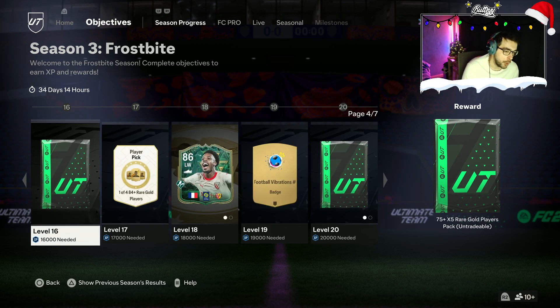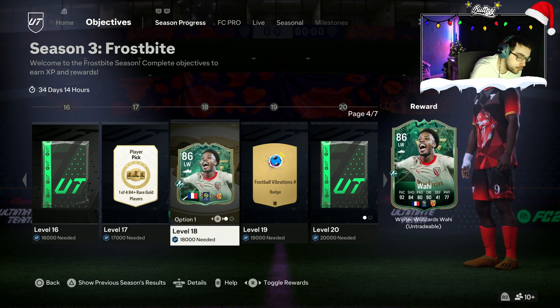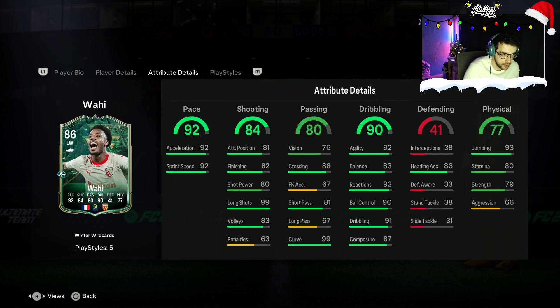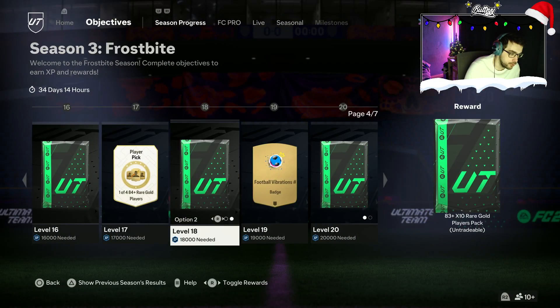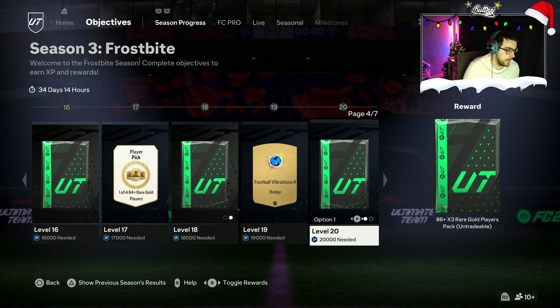Moving on to Level 16 — going back a step from an 85x2 to a 75x5 reward. Moving on to Level 17, we have a 1-of-4 84-plus red gold player pick. Level 18, we do have another player: Wahi. He plays in the French League, left winger, 86-rated, 4-star skills, 4-star weak foot. Not too bad stats. Option 2 is another 83-plus times 10. Fodder for days — we'll take the fodder on that one. Level 19, we get a Football Vibrations badge. Level 20, we get an 86x3 or an 85x4. I'd probably take the 86x3, if I'm honest.